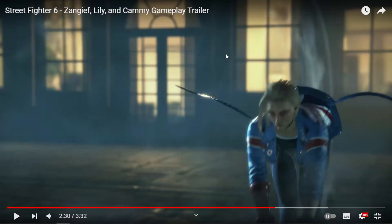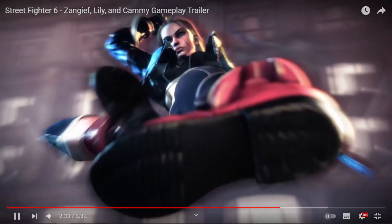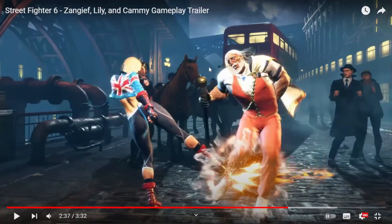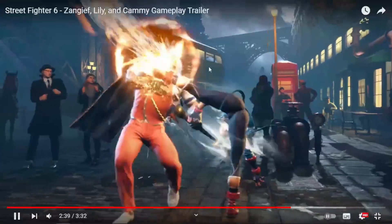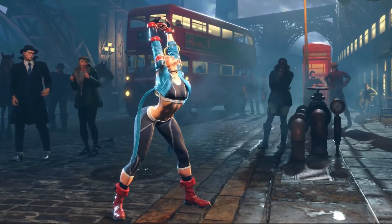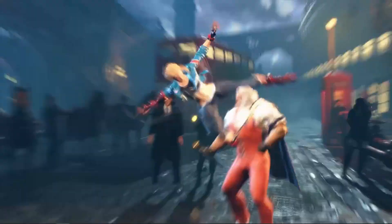One more character. Given how popular Cammy is, both in the fandom and as a competitive Street Fighter 5 character, I was surprised they saved her for last. We see a new target combo, and Axel Spin Knuckle is now a special move — so it's no longer a V-Skill; you have it all the time now. It's a projectile-invulnerable strike. Then Spiral Arrow and Cannon Strike.